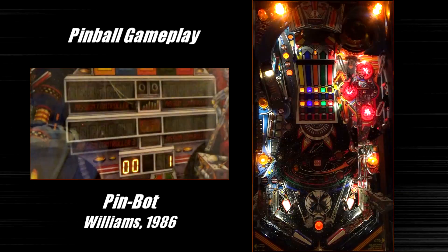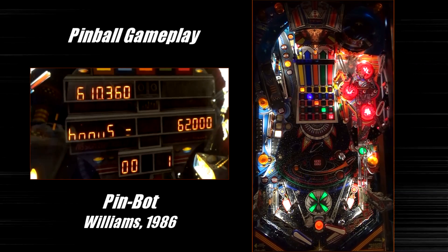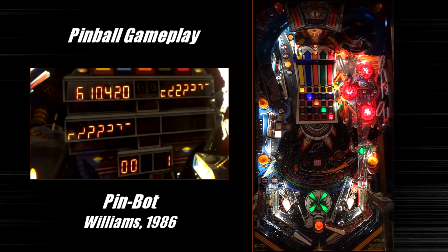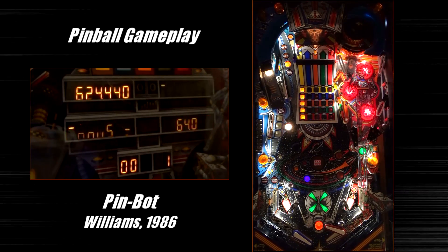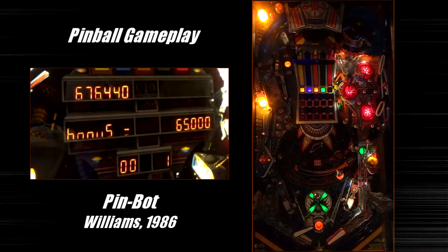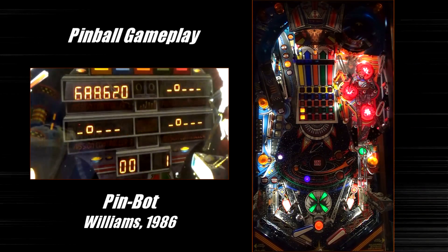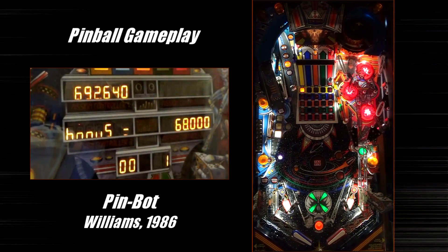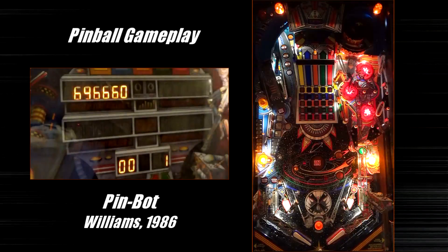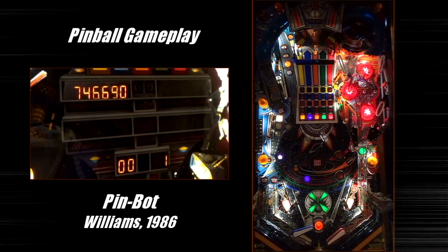We're back in multiball again. The cool thing about multiball in Pinbot is that it basically gives you double playfield — two times scoring for most of the features on the playfield. Unfortunately, it does not double the jackpot value, but it will double your saucer collect and your energy collect. I actually just opened up the left ramp — that's your energy collect. Unfortunately, I was not able to collect it. There's actually a standup target all the way in the back underneath that ramp for the energy collect. It's a really cool shot and really fun to hit.